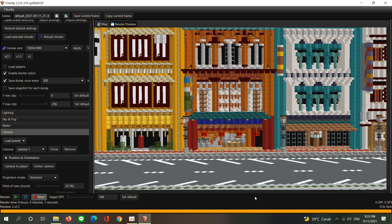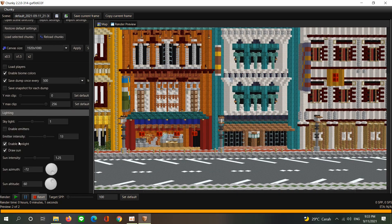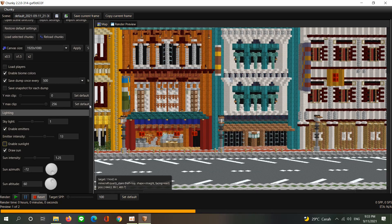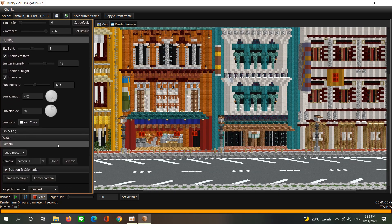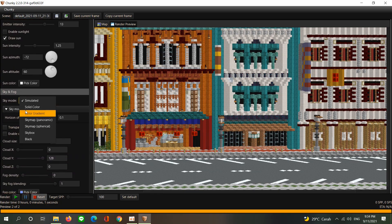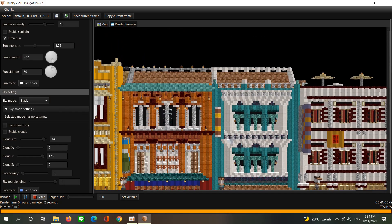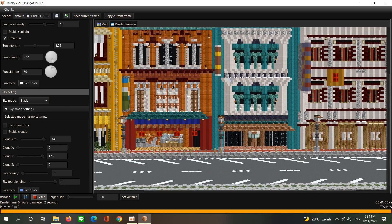Now you need to go to the light theme to enable the emitters, and then disable the tunnel. You need to go to sky and fog — here you have two options for sky mode: you can use a sky map or just use black sky. I'm going to use black sky since I don't have a sky map, but you can download one from Google easily.